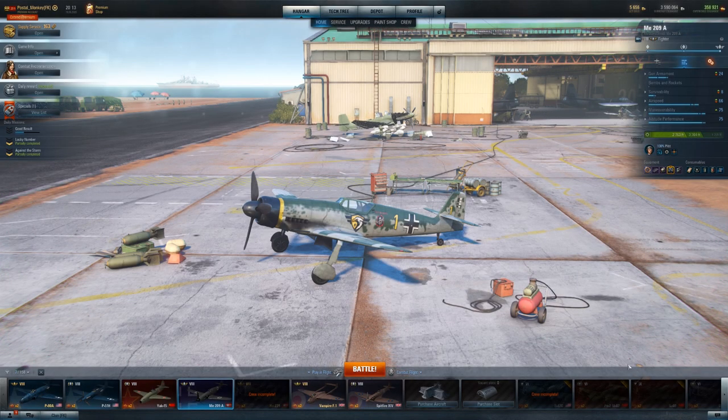Hey there, Postal here. So today we are going to be hopping into the Tier 8 German fighter, the ME-209A. My cat really wants me to hop into it, so I guess I better do that. Let's go.